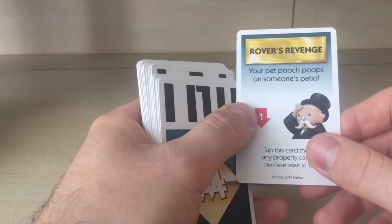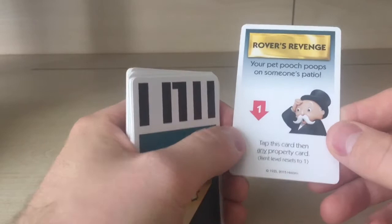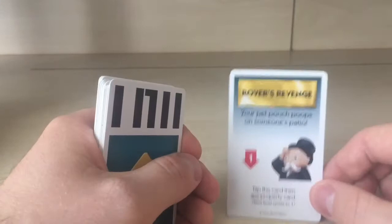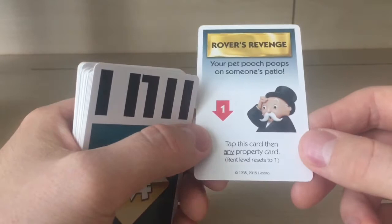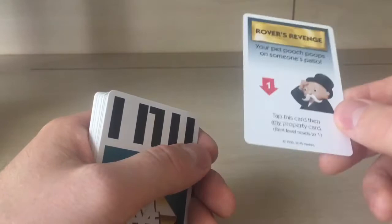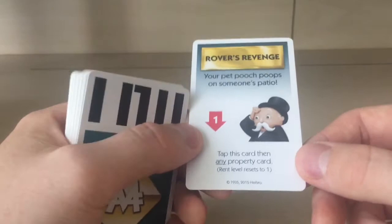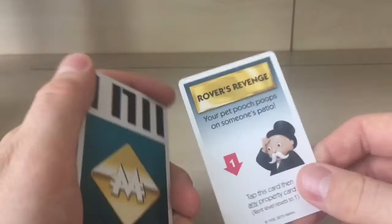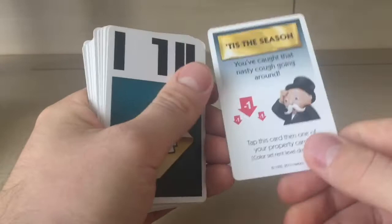Next is 'Rover's Revenge' — your pet did that. Tap this card, then any property card, and that property's rent level resets to level one. Just that one property you tapped resets to level one.